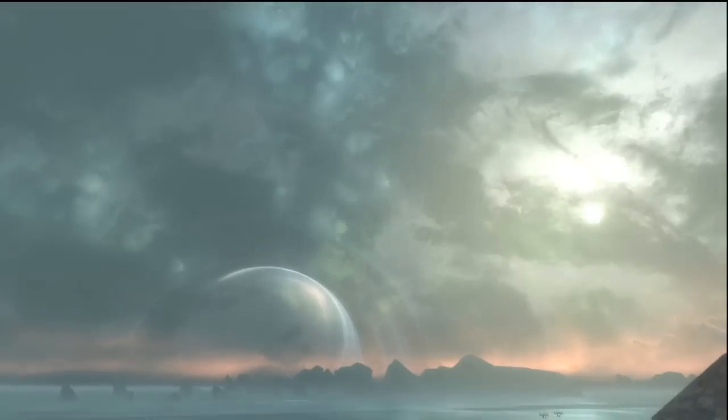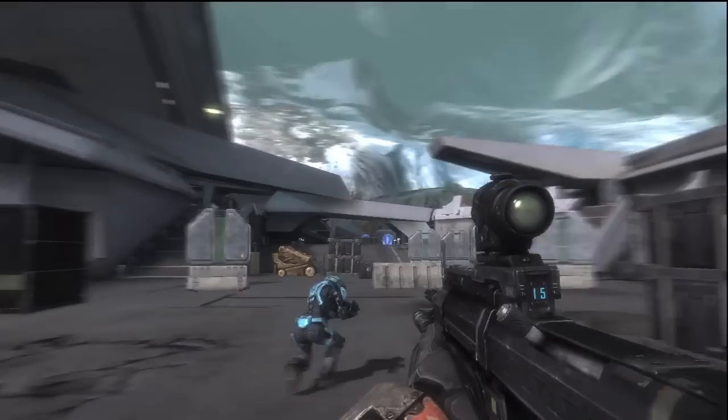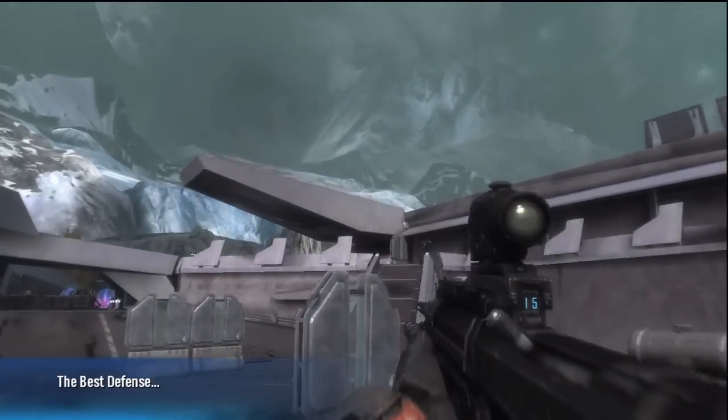What up gamers, it's Mace from Team Headkick and today I'm going to show you how to get about 100,000 credits in about 15 or 20 minutes. It's a pretty awesome glitch. So what you're going to do is start the campaign, put it on Heroic and we are going to do Sword Base.